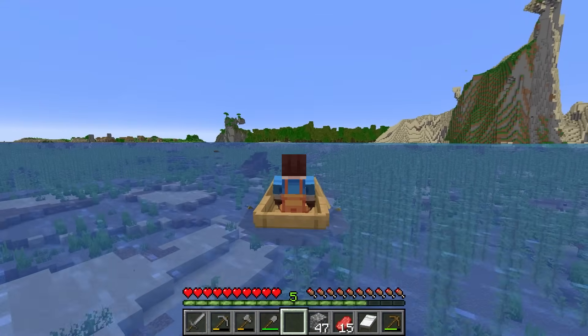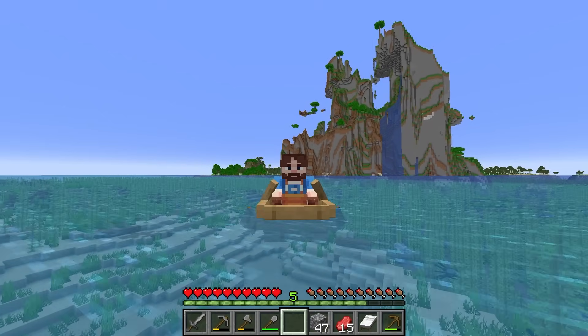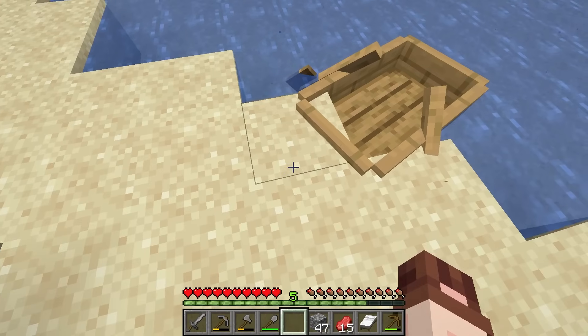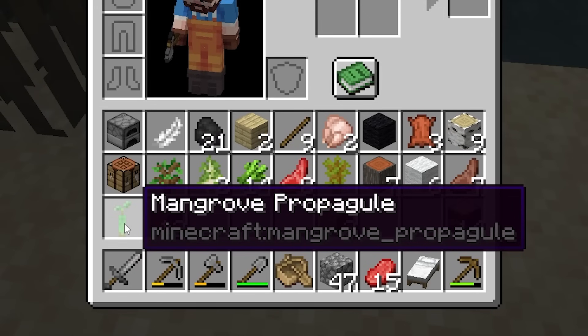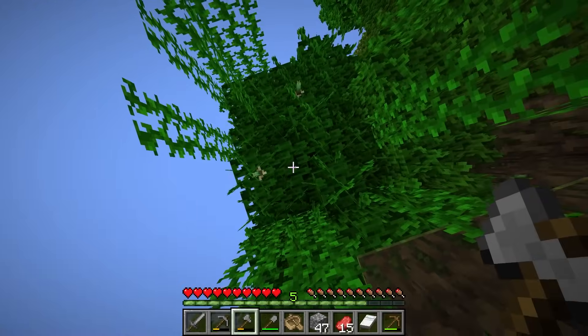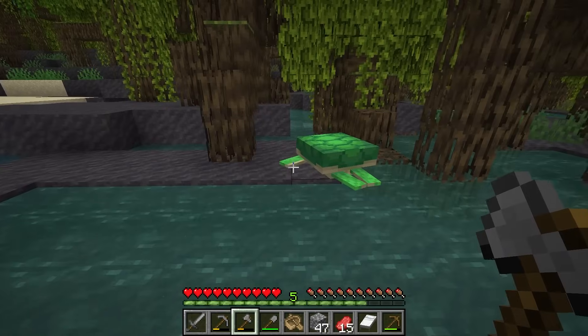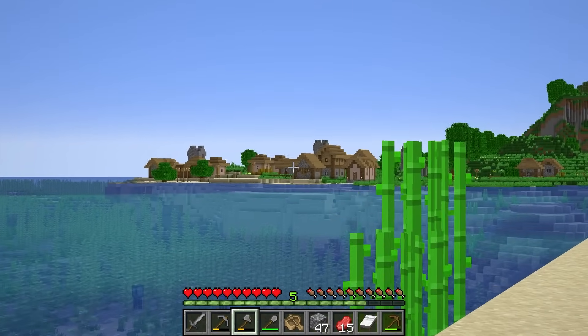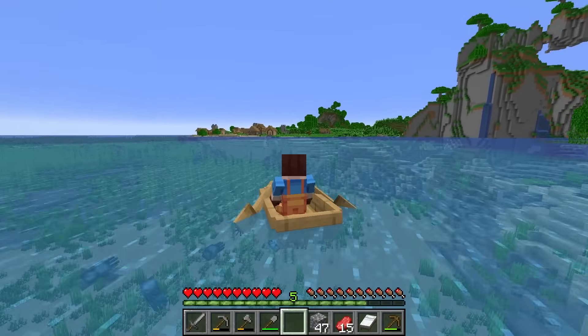Let's hop off here, grab the boat, and try to get one of those mangrove propagules. Let's grab a few of these. I don't really fancy chopping down the mangrove trees right now. Let's go check out that village because I'm hoping they have some farms — potatoes are such good early game food. Oh, I see hay — that's good. We're about to make bread out of that. Hello everyone, hope you're all doing good. I'm definitely not going to exploit you later in the series.